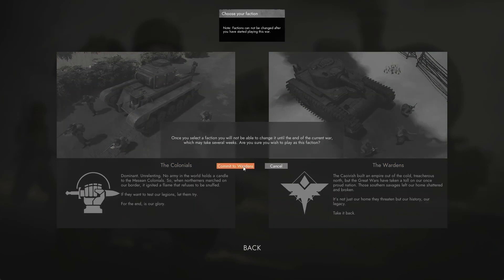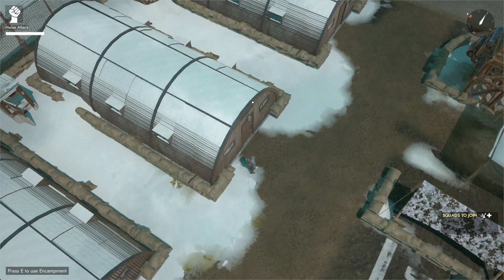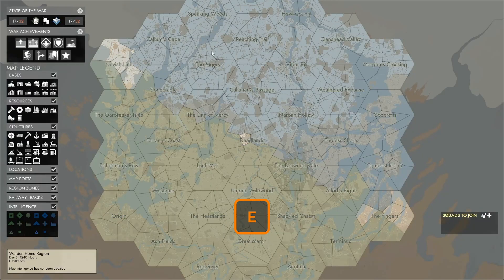You choose a site, hit Deploy, and once you hit Deploy you will load up on Home Island. Development Branch works the same as in a Live War — you spawn on Home Island and go to the State of the War map to pick a map where you can test what you want to test.